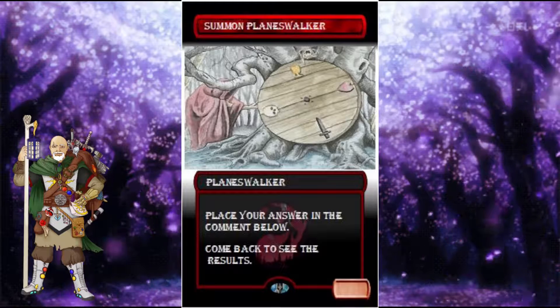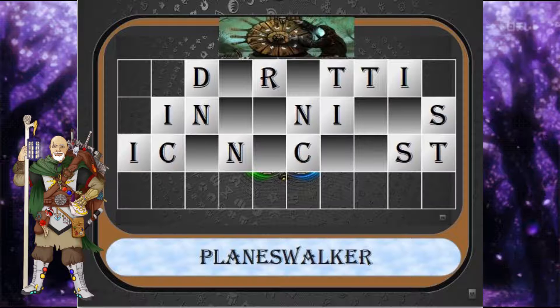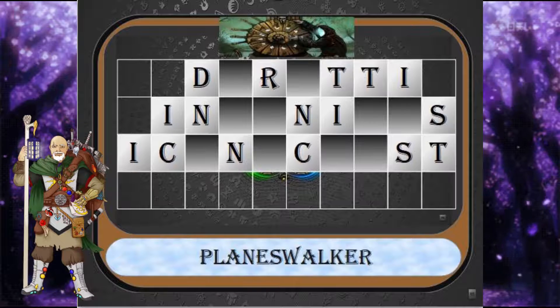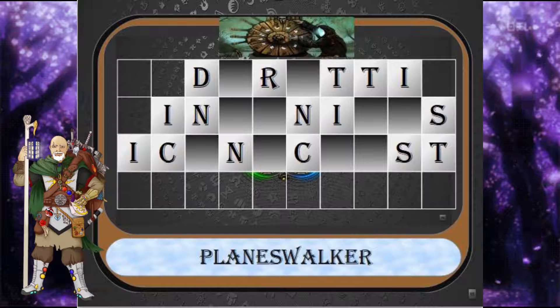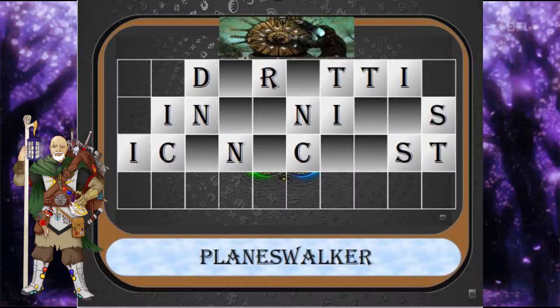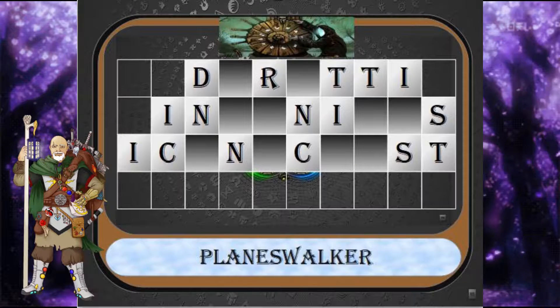And your category is Planeswalkers. For this card, put a 1/1 Colorless Construct Artifact Creature token with Defender onto the battlefield. Or, you may sacrifice an artifact — if you do, destroy the target artifact or creature. Or, choose a target artifact card in the graveyard or artifact on the battlefield, and put three tokens that are copies of it onto the battlefield.